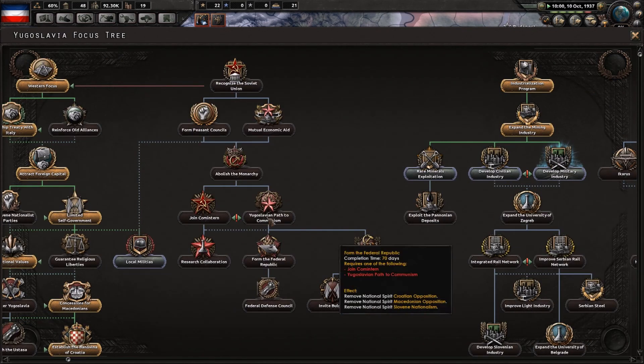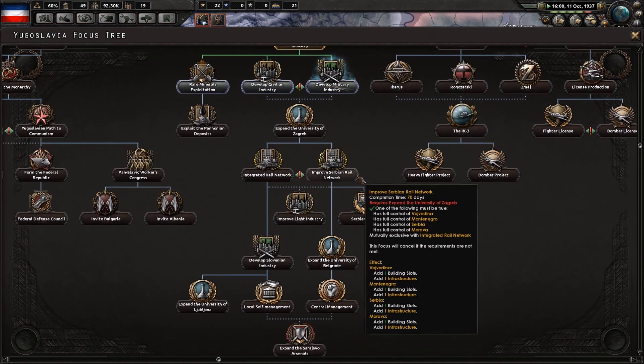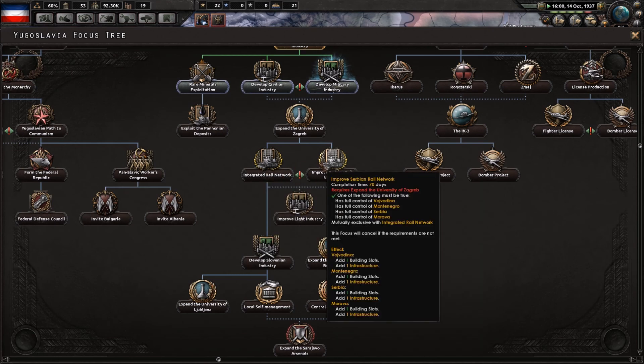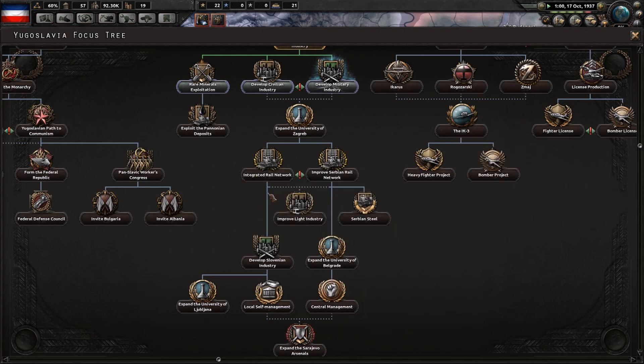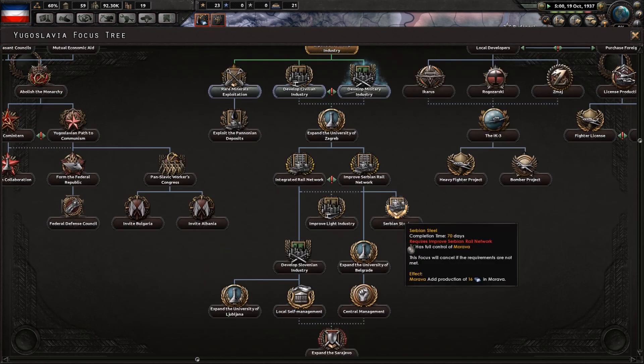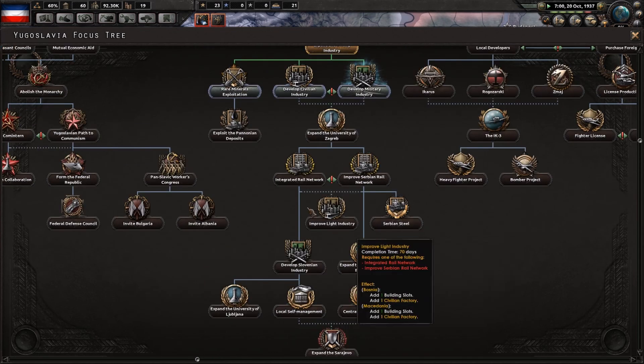After the research slot, I'll just pick up local militias, then continue down improve Serbian. Serbian is probably better in my case. I really prefer improve Serbian over the integrated path — not only because of it, but you get Serbian steel, and Serbian steel is really really strong. The other reason is that the building slot is quite nice as well.